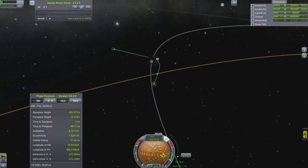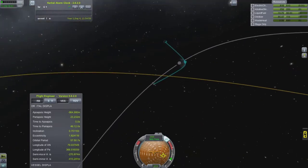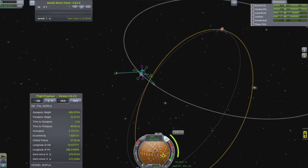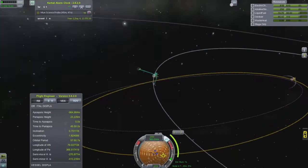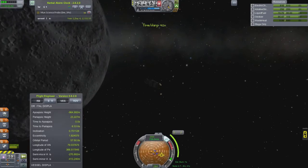Basically this probe has a science bay and two Goo modules and some other stuff, and it's on a Stayputnik probe body. One of the reasons I built it this way is because I was attaching the Goo containers to the capsules, and with Deadly Reentry they were actually catching fire and burning off. So I purpose-built this probe to counteract that — the Goo containers are radially mounted to a square strut, and the science bay is below with an ablative shield that protects it during reentry.